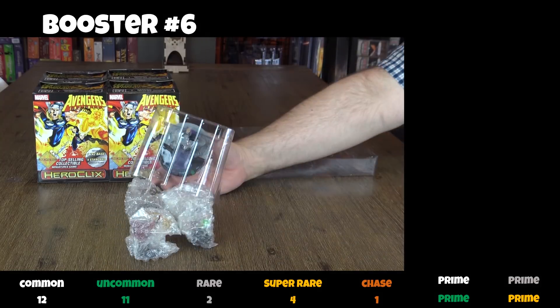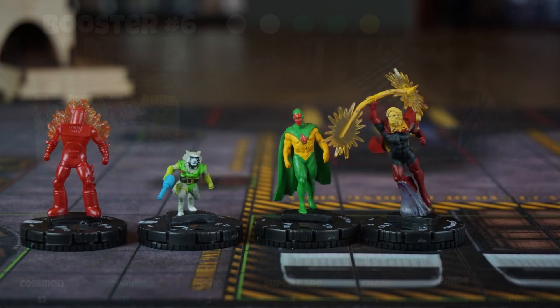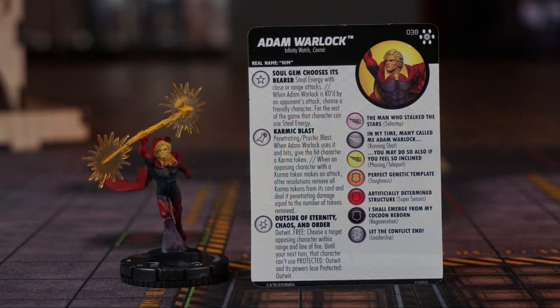In the sixth booster, that's Nebula with the Infinity Gauntlet. Nice. Along with a couple of figures we've seen, Anti-Vision, and another super rare — Adam Warlock. This is fantastic.